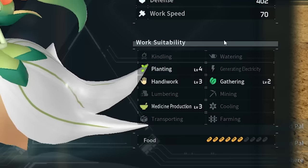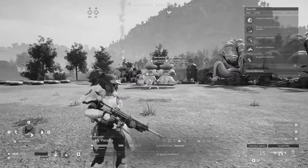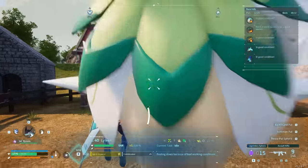Spirit Emperor? My god. She's level four planting, level three medicine, and level three handiwork. You know, if I just upgraded her, she'd be better than five of these things combined — which is exactly why you're going in the pit.